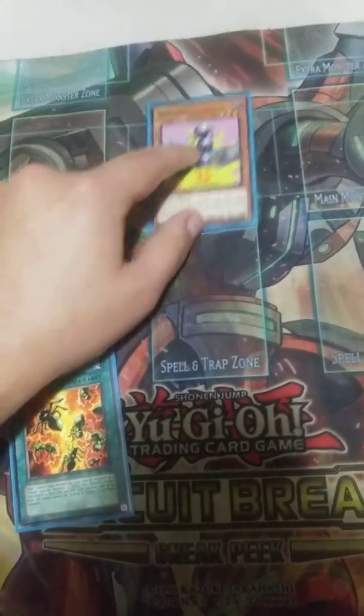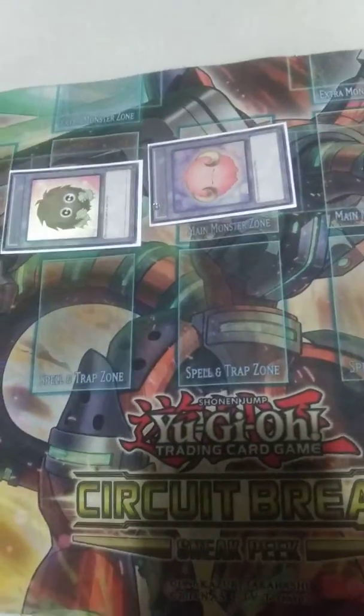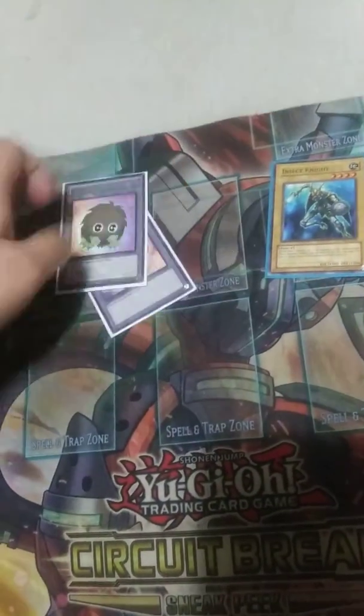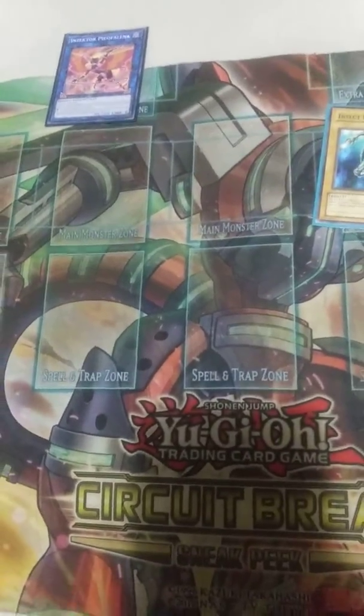This is Normal Summon Gakarpal. Activate Multiplication of Ants. You'll get your two tokens off Multiplication of Ants. Gakarpal will trigger in Graveyard, getting out an Insect Knight. You'll link the two tokens away to make Insector Pico-Felena. Pico-Felena's effect will activate — you just have to discard a random card.